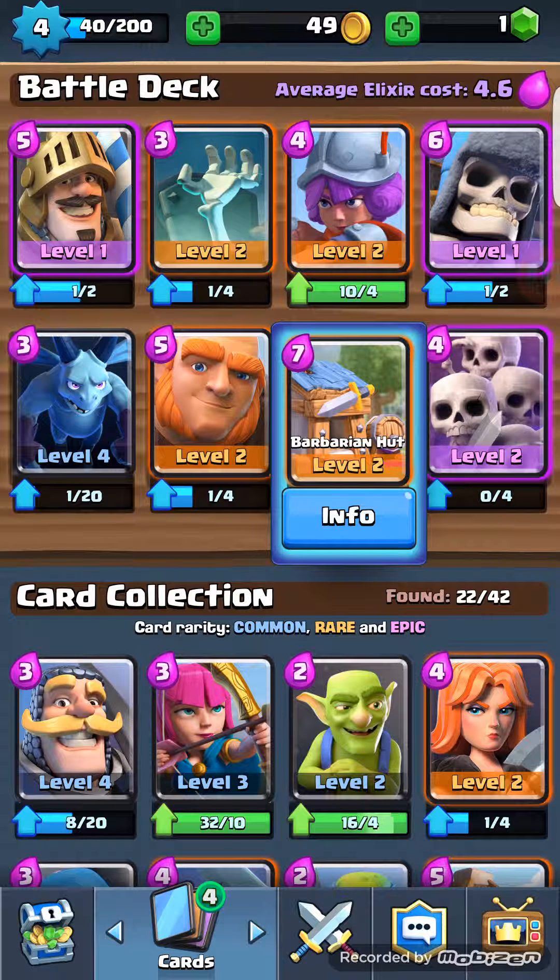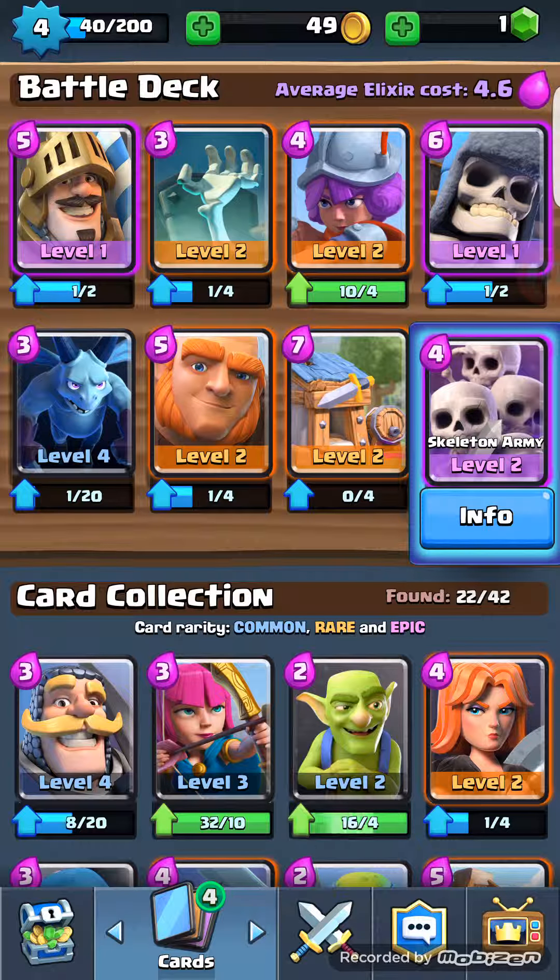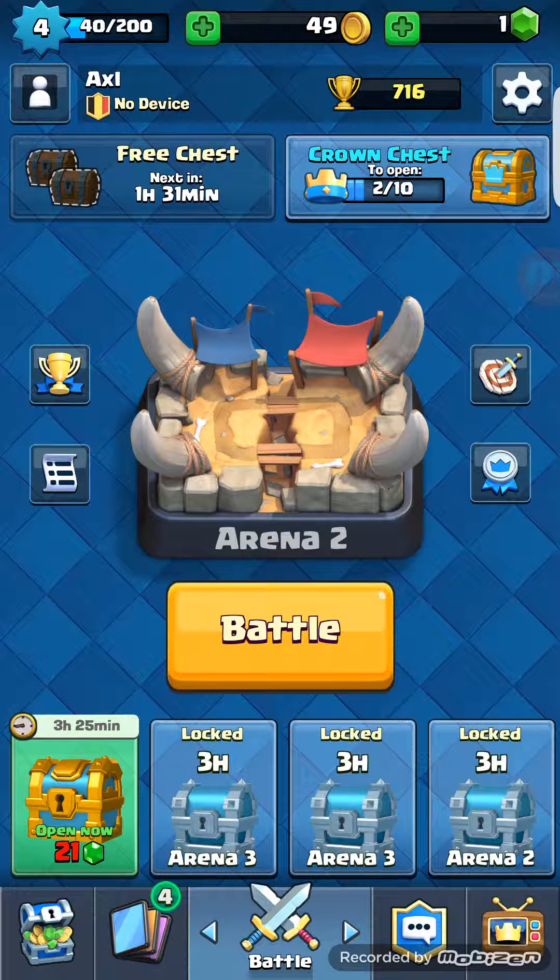Now going to the main battle screen — at the very bottom, you have to unlock your treasure chest. You can only do one at a time, there are no extra builders, so you have to do it one at a time. You can spend gems to speed them up, but that's kind of pointless — you might as well just save them. The trophy icon is like the best player leaderboard. That is your activity log — you can share all your attacks. There's also training and achievements.